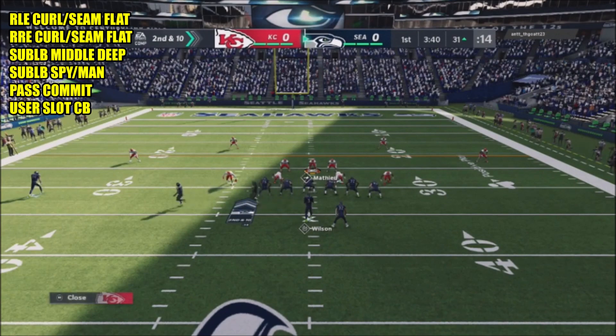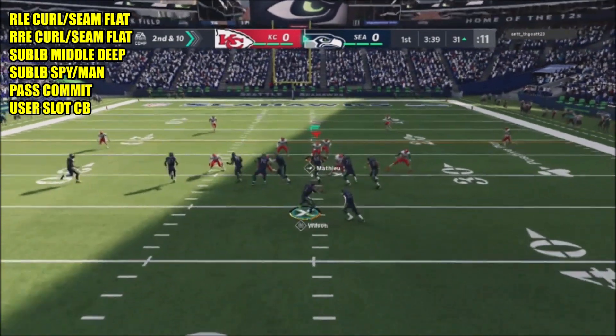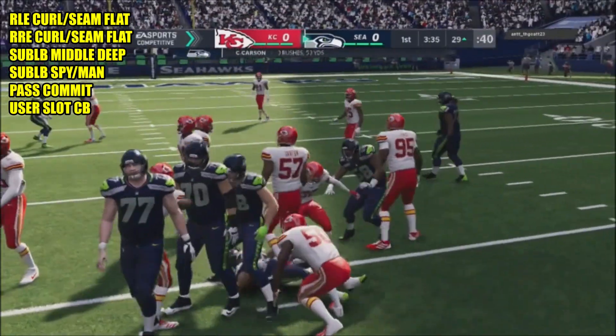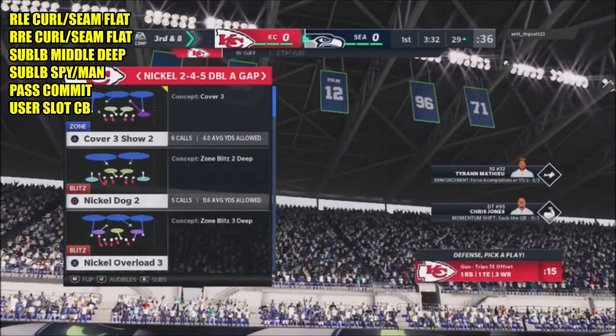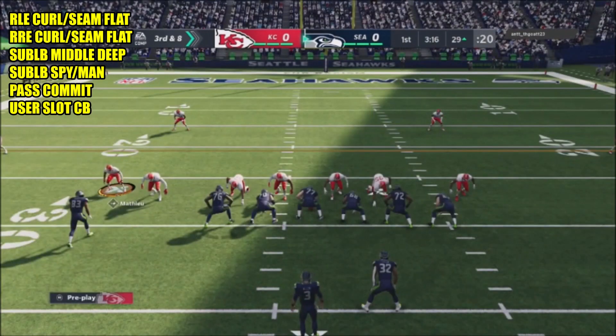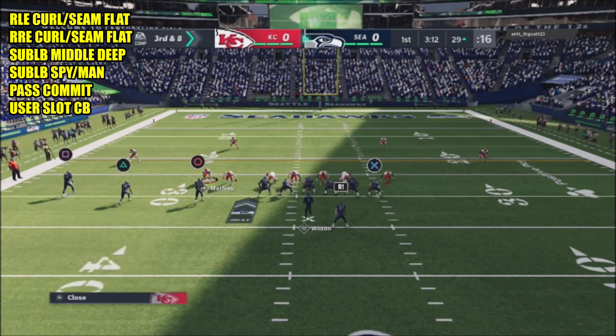For my sub linebackers, I'm going to put my safeties in there because I want speed at the sub linebacker position. I'm going to drop one of them into deep middle — a deep middle over the top — because I want to user my slot corner down into the box, which allows me to attack the run and take away my opponent's initial reads.